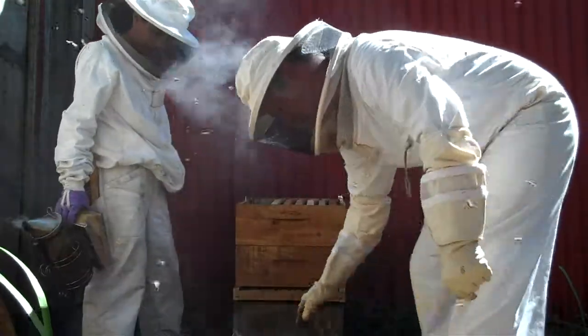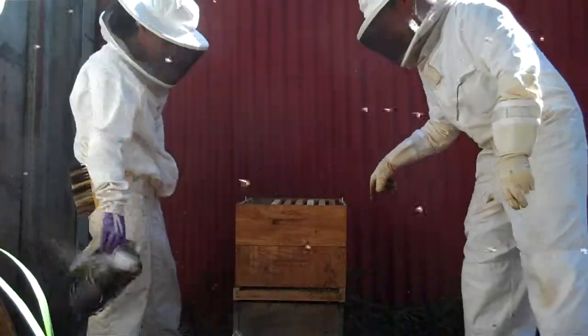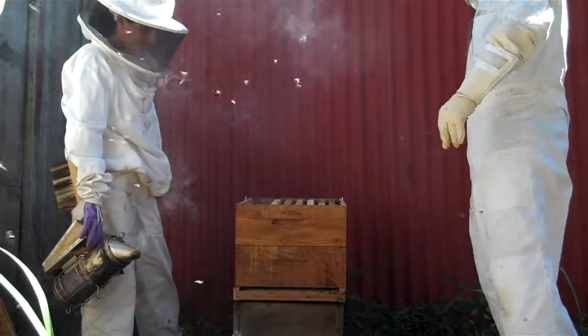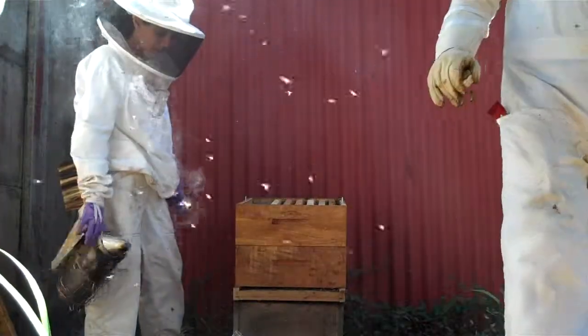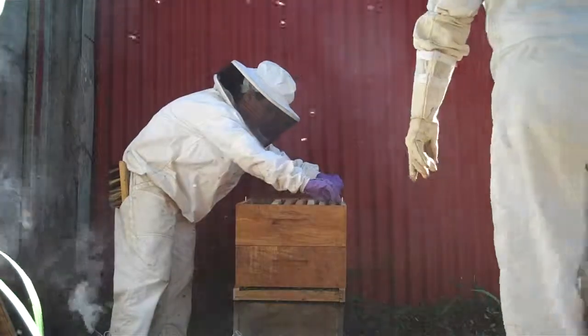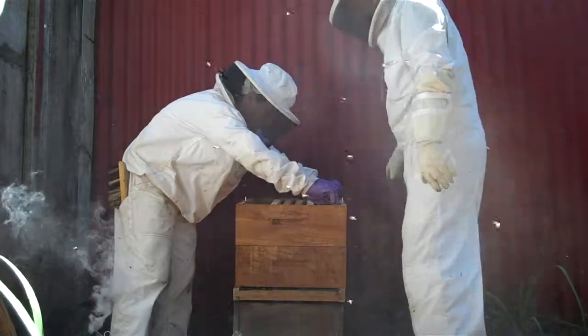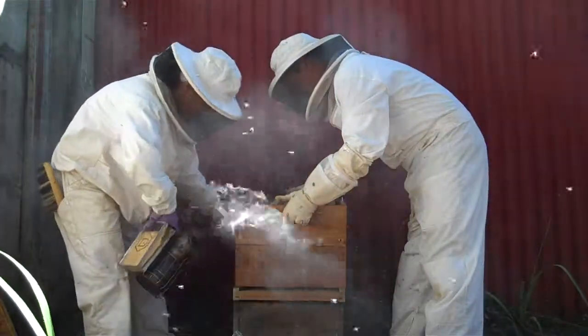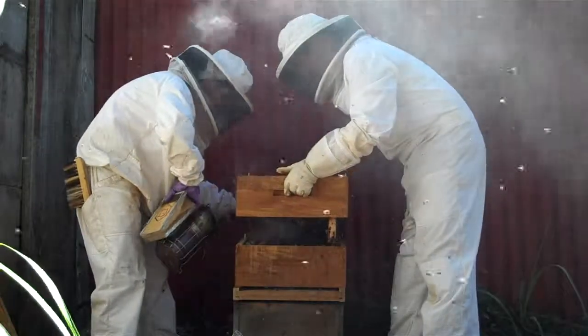Now we could also — one of these has a frame. So if we lift this medialsa up, the deep frame can go in there. Okay, let's take the big frame then and put it in there. Or what I was saying is we could set the medialsa on top and the deep frame can still sit in there. There's a lot of bees hanging.